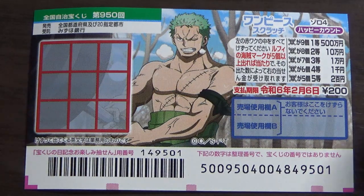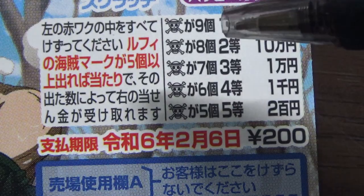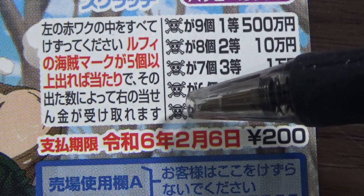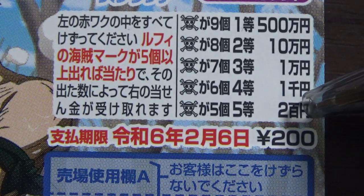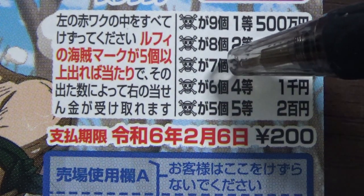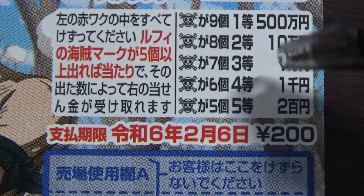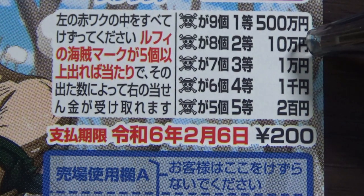This is the scratch area and these are the pictures that you need to find with their corresponding prizes. To play this game, you need to find at least five skulls in order to win the fifth prize, that is 200,000 yen. Finding six skulls gives you the fourth prize — you win 100,000 yen. Finding seven skulls is the third prize, giving you 100,000 yen. Finding eight skulls gives you the second prize, winning you 100,000 yen.